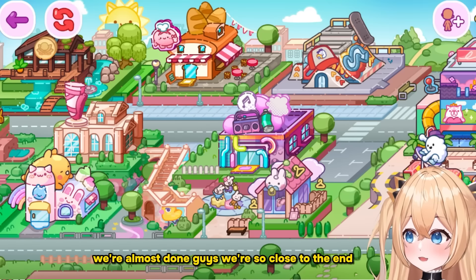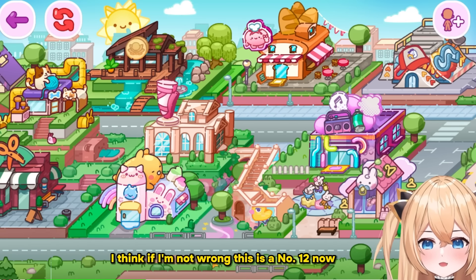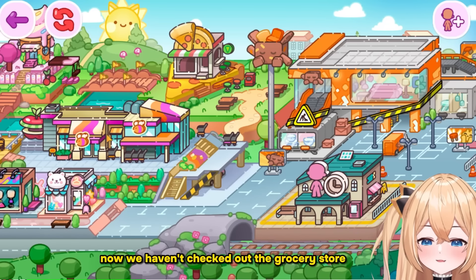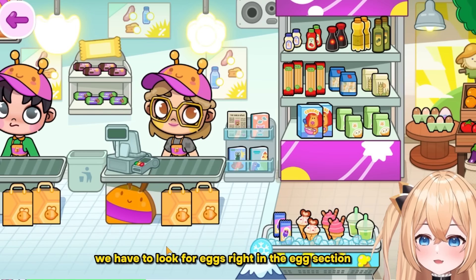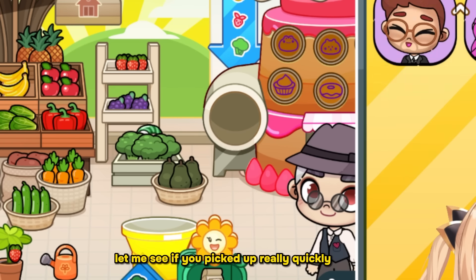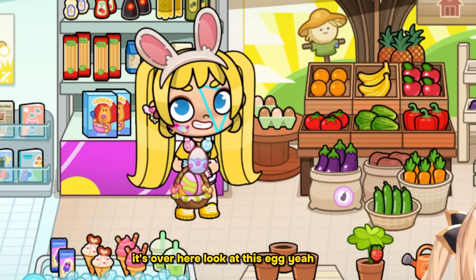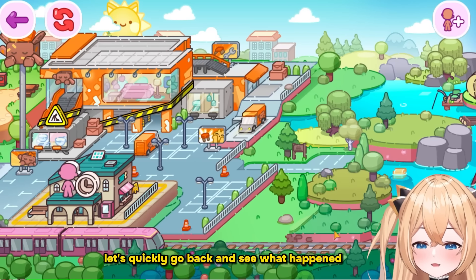The last egg — this is egg number 12. We haven't checked out the grocery store, and since this is an egg we have to look in the egg section. I'm giving you a hint here — it's over here! Look at this egg. I think we have all 12 guys, let's quickly go back and see what happens!